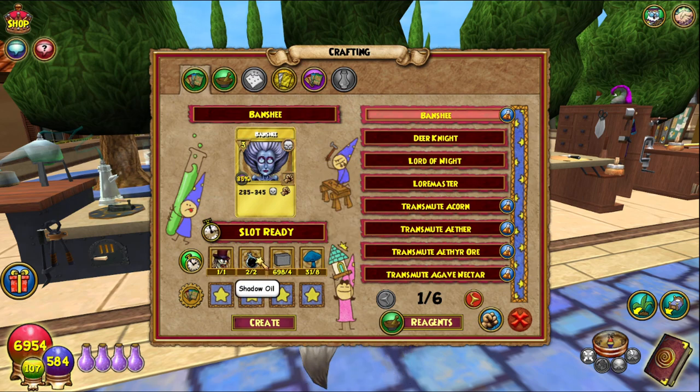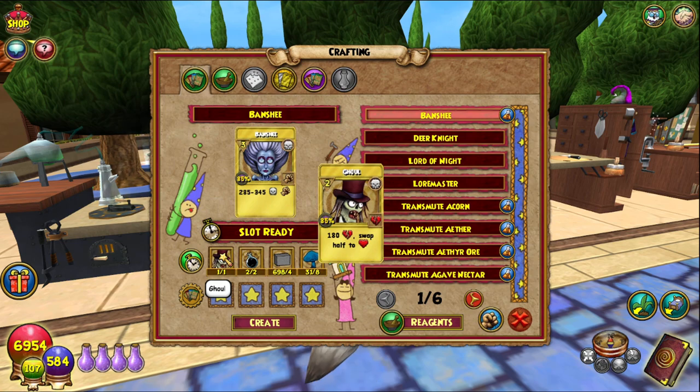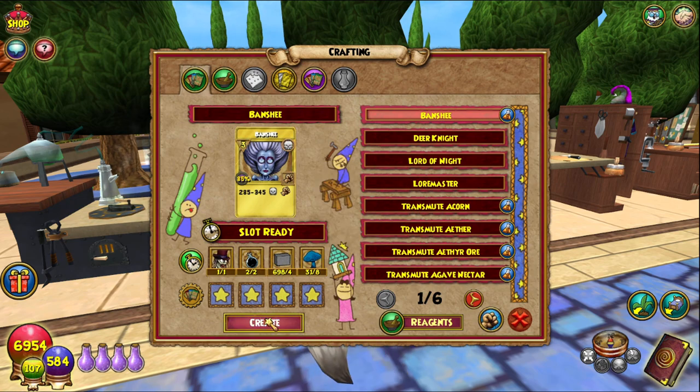Shadow Oil is really simple — just any reagent vendor. Four Stone Blocks — Dragonspyre Athenium is a great place to get them. And Deep Mushrooms are slightly difficult; I just go around Mooshu and try and find as many as possible, sometimes get a lot, sometimes don't. I don't really have a good way of getting Deep Mushrooms. Also, going around behind the buildings in the Shopping District is also kind of useful. Ghoul TC you can also get from the Bazaar or some of the vendors as well.